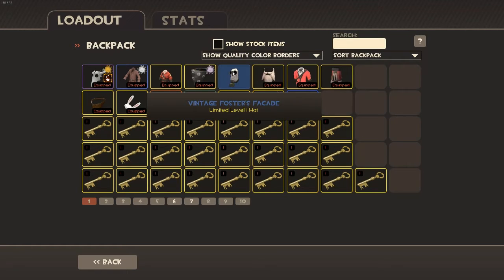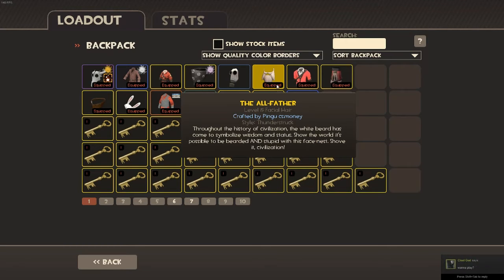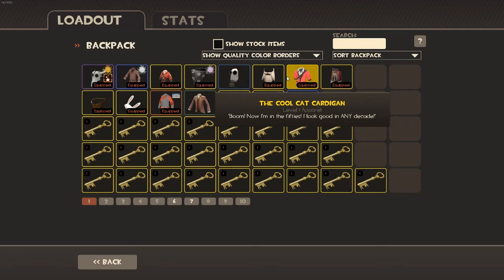This is my Foster's Facade — I've had this forever, I'm never gonna sell it. I've had it for close to two years now. It's a pretty cool cosmetic; I used to use it back in the day, but now I have my dream loadout. Allfather I use on my Soldier and some other classes — it's a pretty nice cosmetic too. Cool Cat Cardigan for Scout.